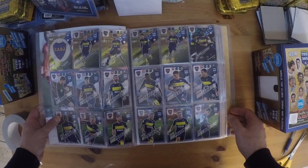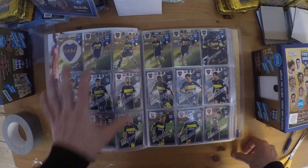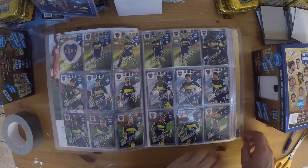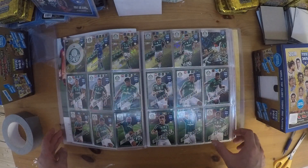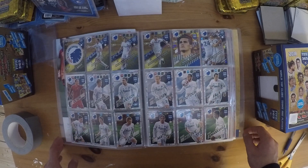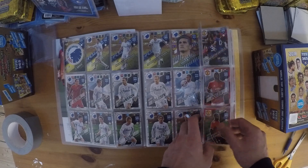Then I have the Boca Juniors cards. This is how I've set it up — I don't know if anyone else has set it up like we did in the old album, but I think this was a nice setup for it. So this is the Boca Juniors one. Then we have the Palmeiras one — we have everyone here as well. Then we have FC Copenhagen. Here we also have all of them. I think on several of these I have a double up in my trader album.